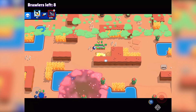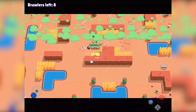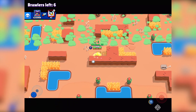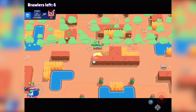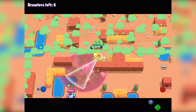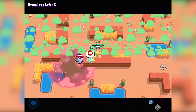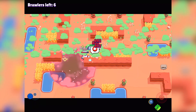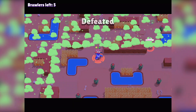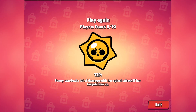I was about to get stuck in that icy circle thing but gladly I was able to run away. Let me wait for the ice effect to clear. We have six brawlers left including myself — so five total. I'll just stay over here for now.